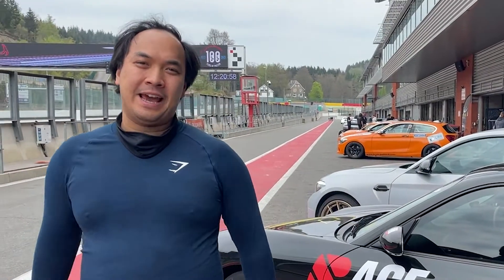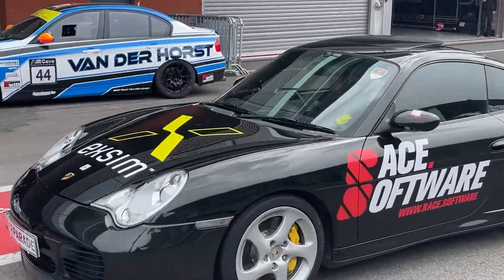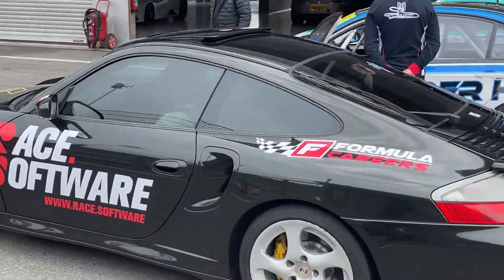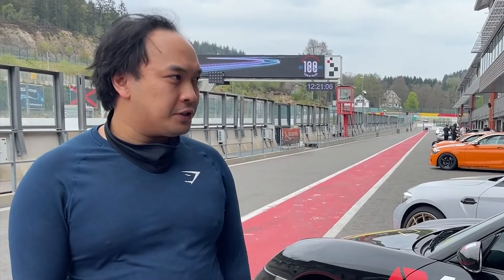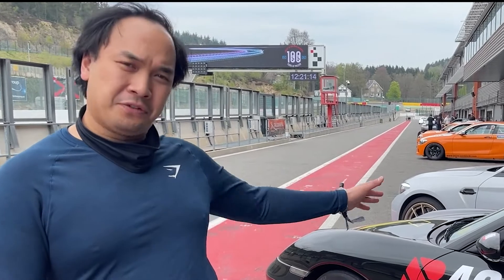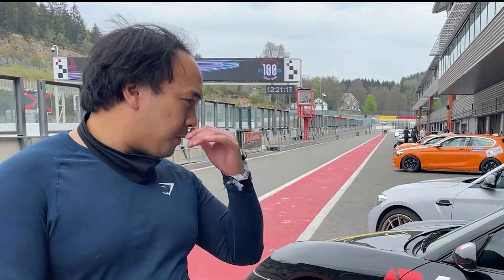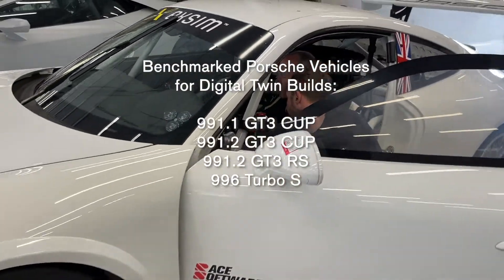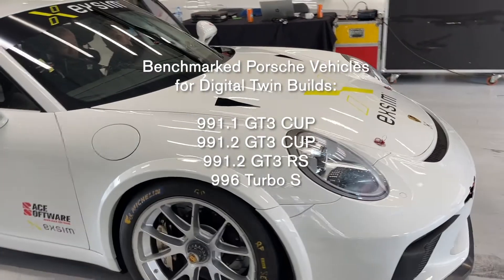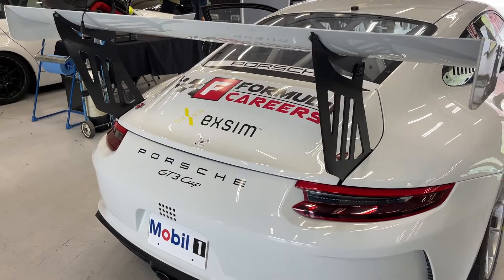Hello guys, welcome back to the channel. We're here today at Spa Francorchamps, also known as the best racetrack on earth, with the 996 Turbo S. Aside from having fun, we're doing a bit of work — taking data from that car to benchmark it and create the digital twin for race software. We're also taking a few other cars around to get data and benchmark them, and we've got a plethora of other cars here as well.